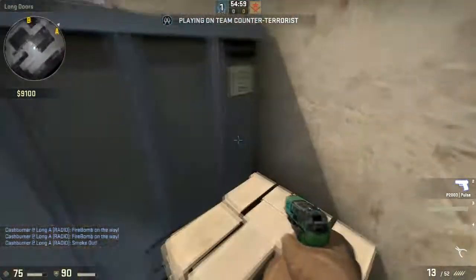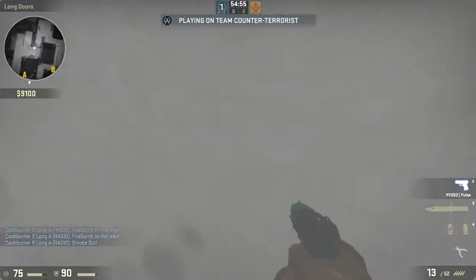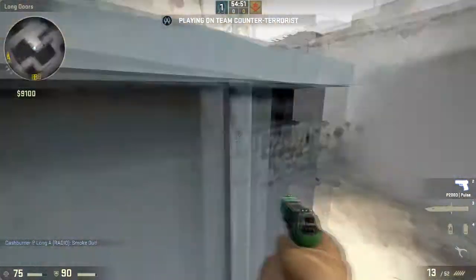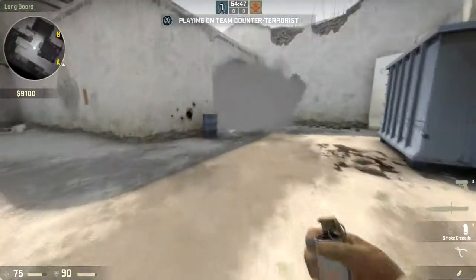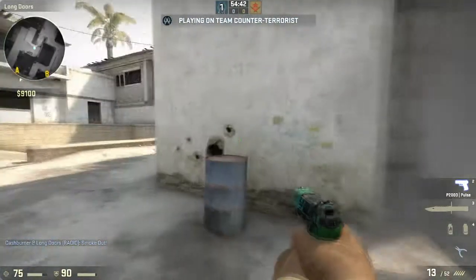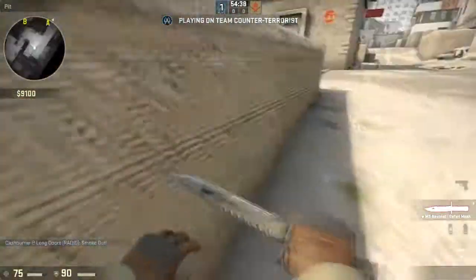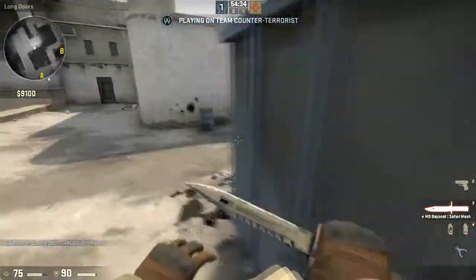So the area is defended — no one is gonna come to you, and maybe they're gonna rotate back because they lost like a minute waiting for the smoke to go away. And if you have another smoke, throw it again when the first smoke goes away. They're gonna think: should we wait for the smoke, or should we go back and try to go B or somewhere else?